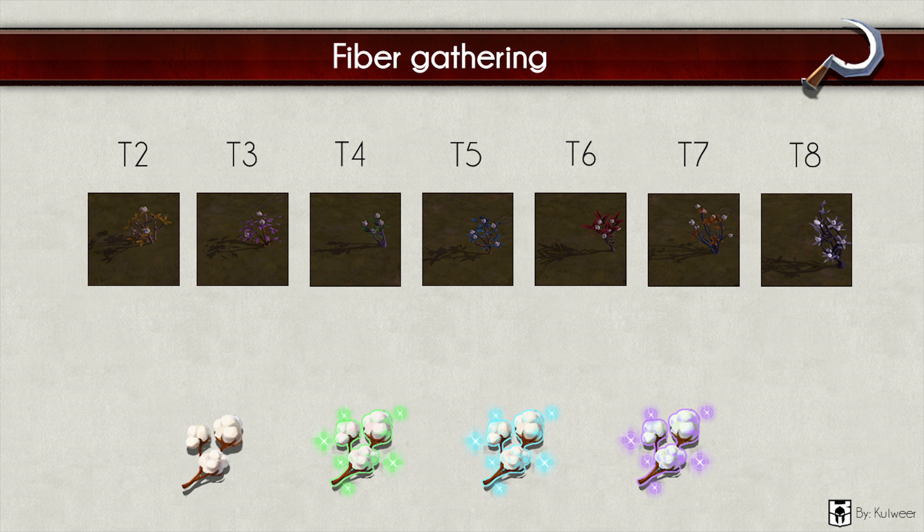Fiber gathering — this resource you can find in the swamp, steppe and mountain biomes. And probably when the other two remaining biomes are introduced, you will find them there at tier 2. This is the main resource to craft light gear such as scholar, cleric and mage armor. From left to right: tier 2 cotton, tier 3 flax, tier 4 hemp, tier 5 skyflower, tier 6 red leaf cotton, tier 7 sunflags, tier 8 ghost hemp. Under this overview you also see special-looking resources: normal fiber, uncommon fiber, rare fiber and exceptional fiber. These resources are used to craft enchanted types of armor and weapons.